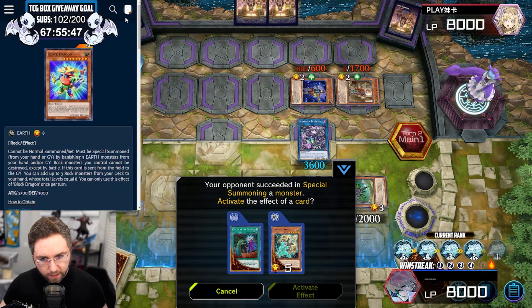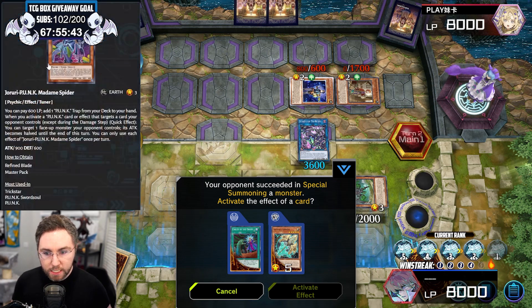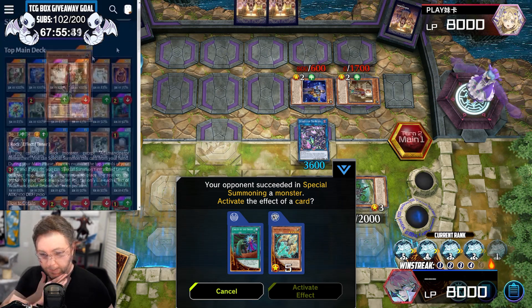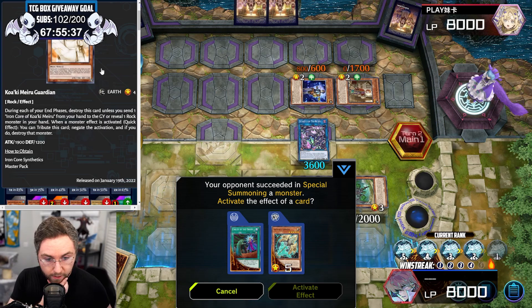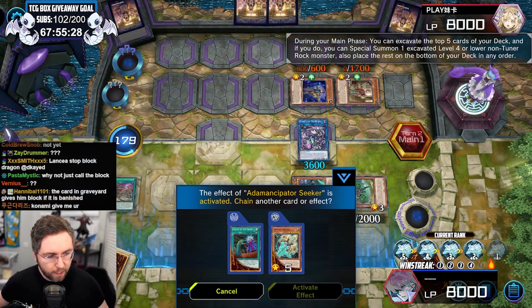Now, if you wait to Lancia, just understand that he could be playing off the top of the deck into Guardian. Guardian can negate Lancia. All right, let's go.